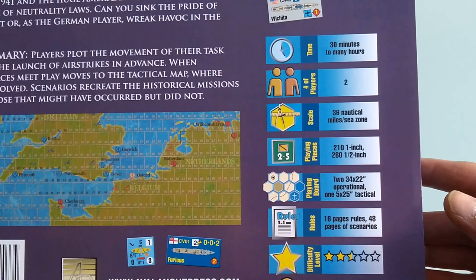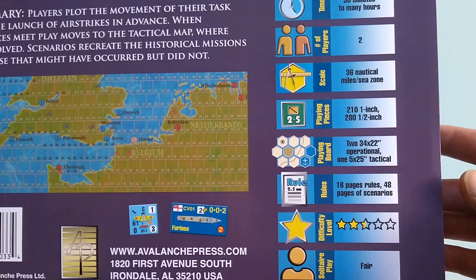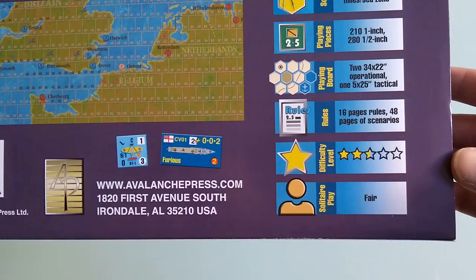We have 2 playing maps and 1 tactical map. The 2 playing maps are 34 by 22 inches. We also have 16 pages of rules and 48 pages of scenarios. The difficulty is medium and the solitaire rating is fair.